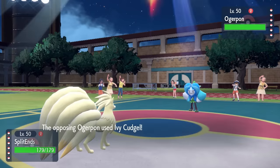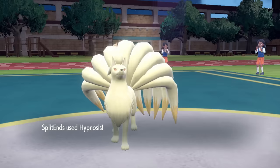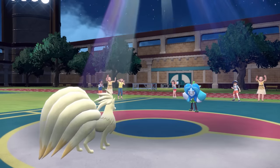This thing does outspeed because Ninetales is quick as hell. I'm able to take an Ivy Cudgel thanks to that sun. And I do actually connect on the hypnosis. That's a first, I swear to God. Hypnosis on Ninetales — clutch as hell if it can work.